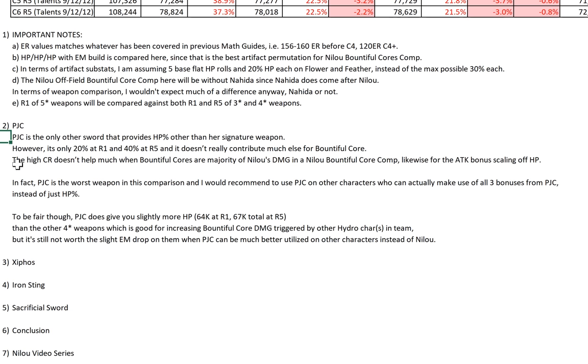For swords, PJC is the only other sword besides Nilo's signature that provides HP%, but it's only 20% at R1 and 40% at R5. It really doesn't contribute much else for Bountiful Calls. The high crit rate doesn't help when the majority of Nilo's damage is Bountiful Calls, and the attack bonus scaling off HP is completely useless since Nilo scales off her HP. So PJC's attack bonus and high crit rate are essentially both useless for Nilo.